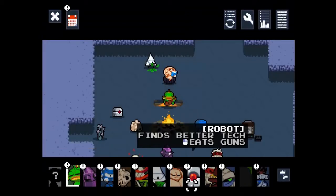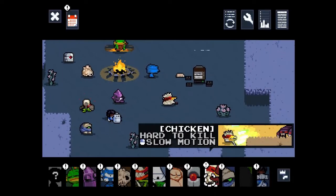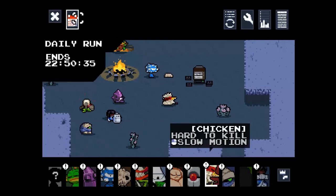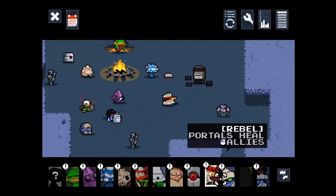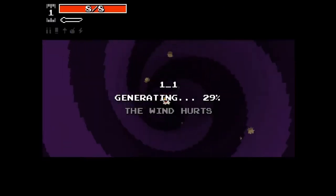Last episode we played as Robot, which means we're going to play as my least favorite character, Chicken. Now, Chicken is hard to kill — every time Chicken hits zero health his head falls off, and if you get a health pack you get the option to revive him, kind of. His main ability is slow motion, which is exactly what it sounds like.